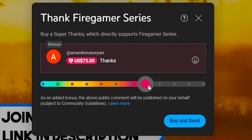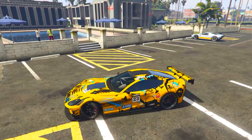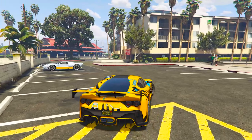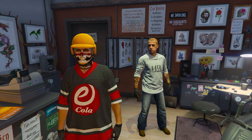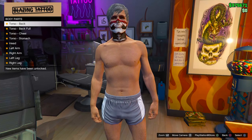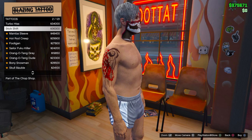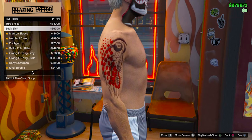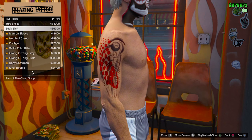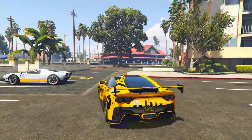What if I told you this tattoo is not brand new or coming with the new DLC update? In GTA Online, if you go to any tattoo store, go down to the right arm section and select 'Stick Shift,' you can literally see the same exact tattoo — the number eight, 'VI,' and the numbers one and two. Pretty much August 12th, as people are saying.